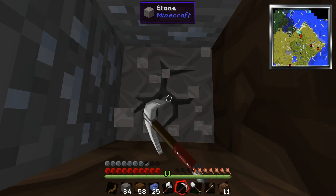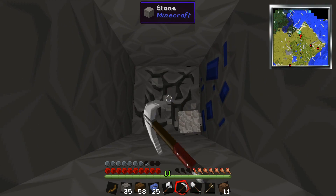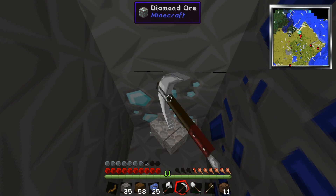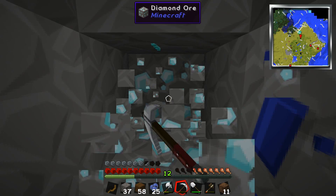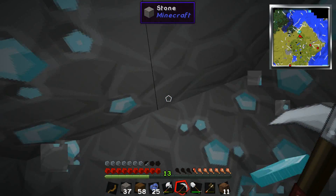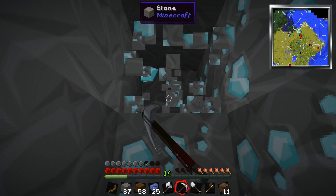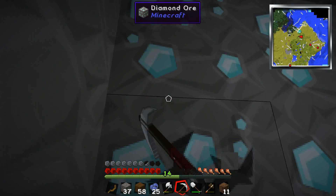Then make obsidian and start harvesting that stuff. You need either 10 or 14 blocks if you want corners. I'm just gonna get a bunch, because who knows? Diamond! Found diamond? Yeah. Hey guys! That's a diamond. Good start. A lot of diamond — it's a big ol' vein. Just rock-hard diamonds.